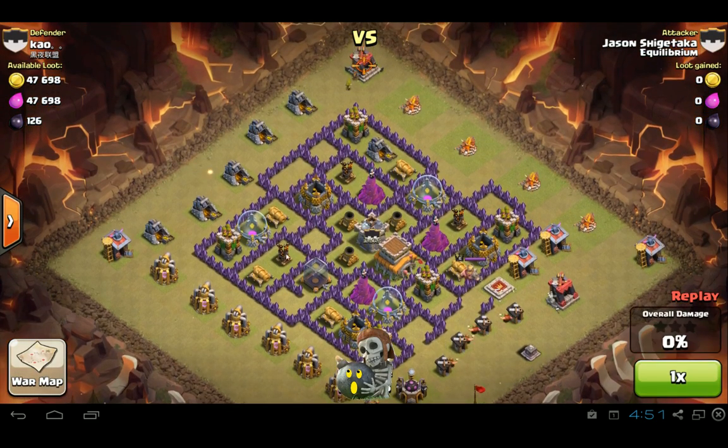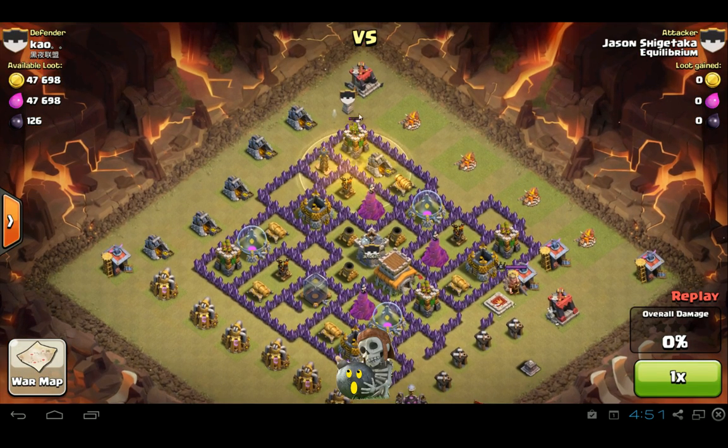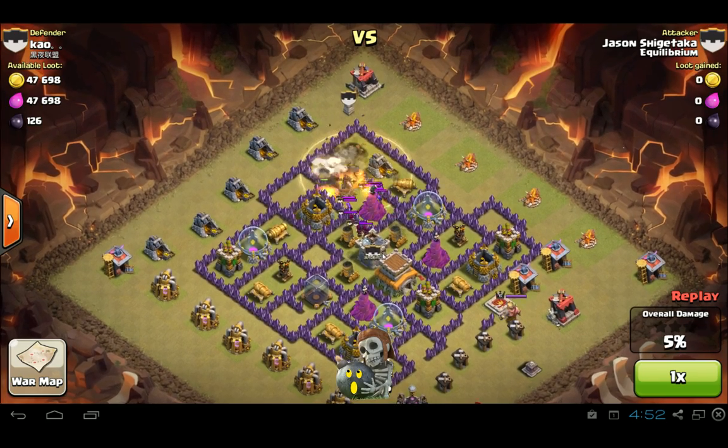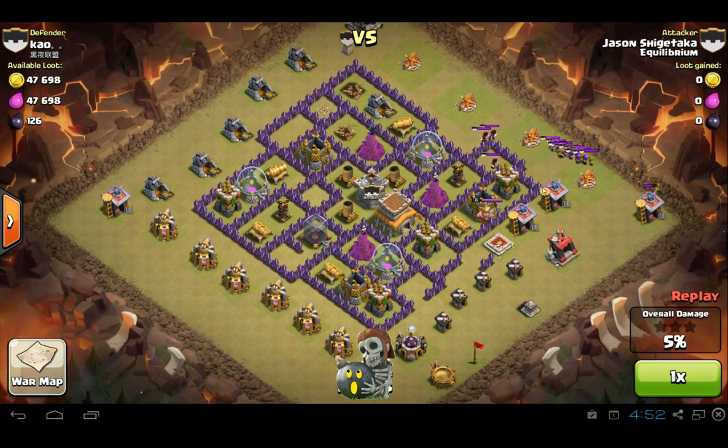This base has three air defenses — they're not exactly close to the edge, but it's the same principle. Send in hogs, heal spell, and that's going to take out a few of these defensive towers while also luring out their clan castle. So it serves two purposes. A couple of wizards — two to four wizards — and then the rest are all archers. The good thing about this is it takes so long to lure out the units from the clan castle. A few archers and a dragon — the dragon takes out all the archers that are clumped up, so that looks very efficient.